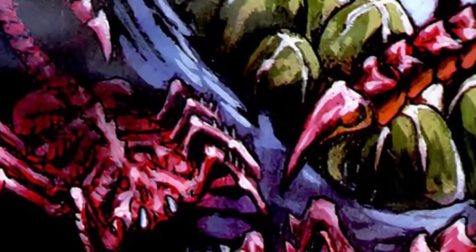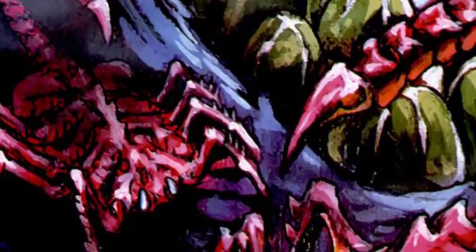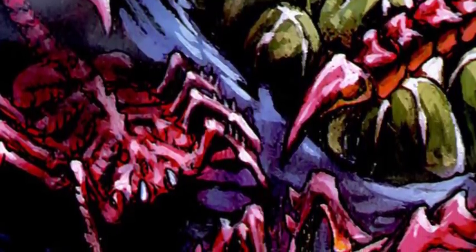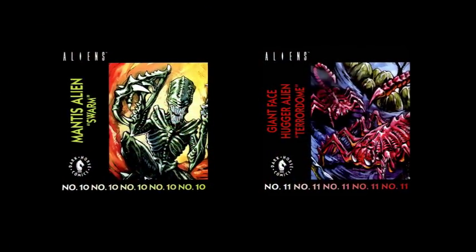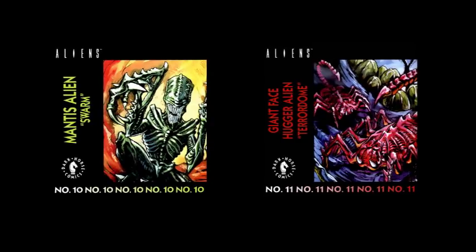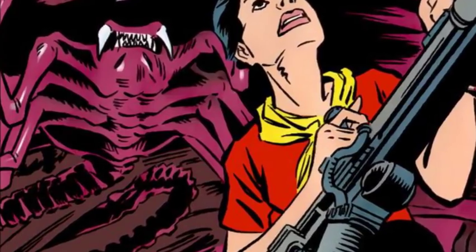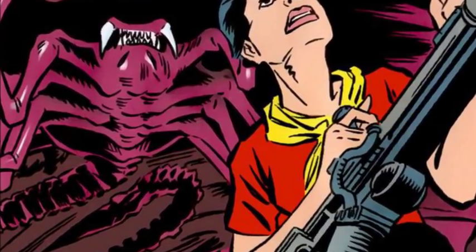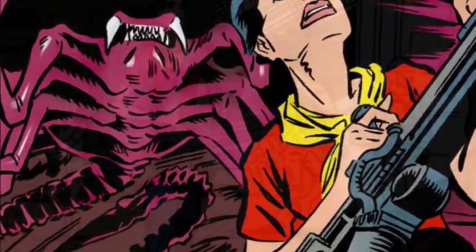Another interesting version of the facehugger, known simply as the giant facehugger, found its way into the Kenner Aliens toyline and the accompanying Dark Horse comics. This version of the facehugger appeared in two issues — Swarm and Terror Dome. These huggers are significantly larger than the standard and exhibit strength proportioned to their size, and unlike the standard, they have their own set of jaws, making them appear as a middle ground between hugger and drone.